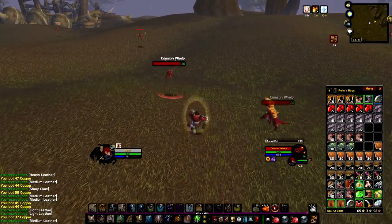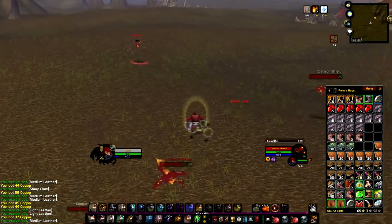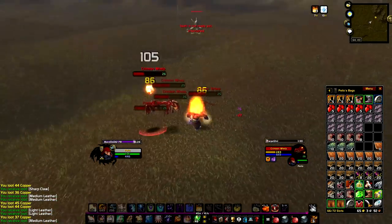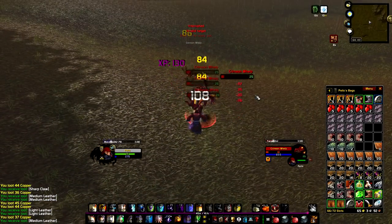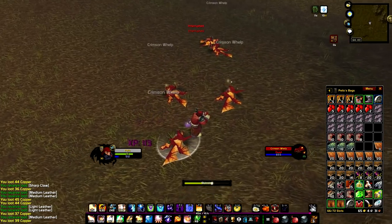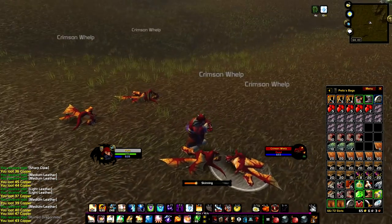Now a lot of people hate RNG grinds, but in my experience farming for the Tiny Crimson Whelp, it's not actually RNG, and this spot can make you more gold than level 40+ spots due to the abundance of crafting materials and resources nearby. This grind in particular is good for leatherworking and skinning, as they give light leather, medium leather, and red whelp scale.